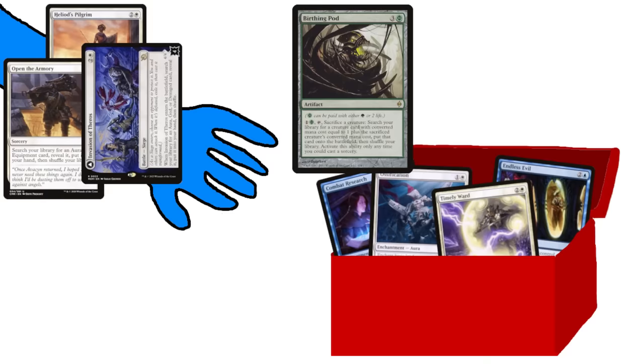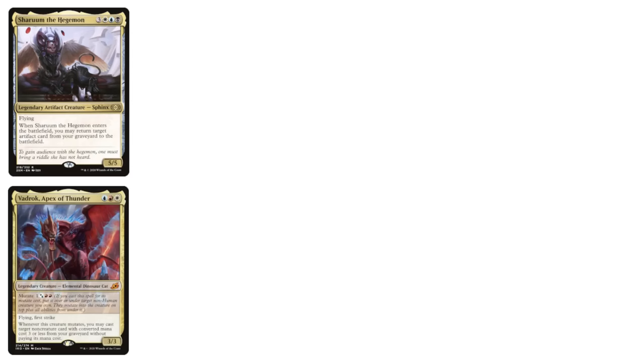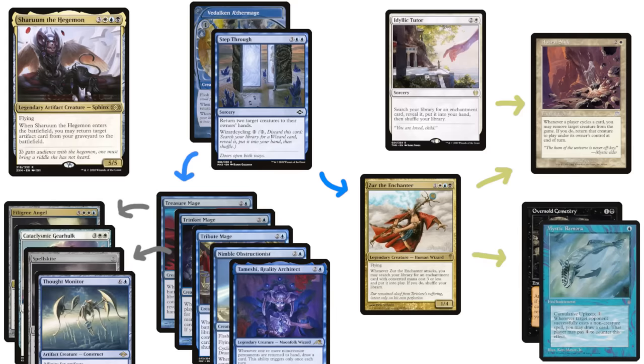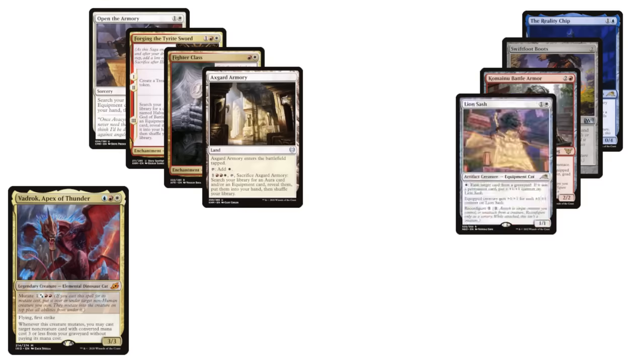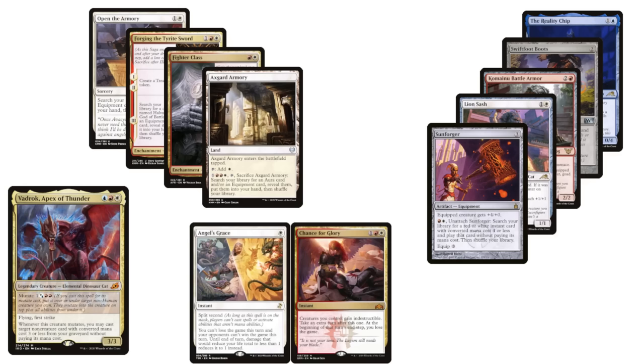A couple quintessential toolbox cards are Birthing Pod and Yisan, the Wanderer Bard, which work well in decks with a lot of card diversity at each mana cost. There are some really powerful toolbox decks out there, as higher powers are where being able to consistently find tech pieces and answers really shines. For examples at a lower power, I can talk about my Shurum Slide deck and my friend Mr. Han's Vaudrock deck. In Shurum Slide, the primary objective of the toolbox is grabbing Astral Slide, but there are a ton of other options embedded into this enchantment, artifact, and wizard-based tutoring framework — board wipes, recursion spells, draw spells, life gain, and so forth. This means the deck can flow nicely once it gets into the mid-game, even though the interesting mana base can often lead to slow early games. In the Vaudrock deck, equipments are the primary card type the tutor base is oriented around, with the equipment base containing value, protection, defense, graveyard hate, and Sunforger. With Sunforger, the deck can hit a ton of different cards, including a convoluted infinite combo, which results in a mutate deck that's a little strange but very fun and flexible.